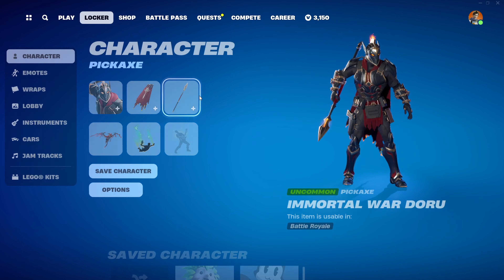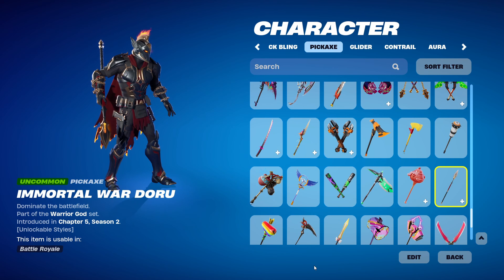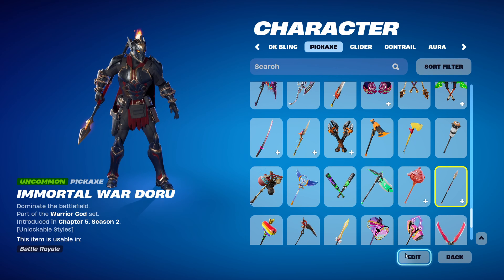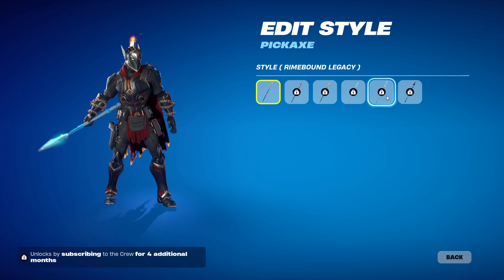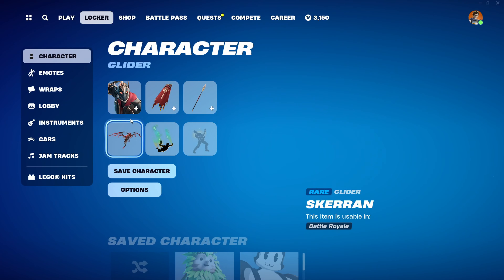Then we have this pickaxe, probably the Ares set, being the Immortal War Daru — sorry if I'm mispronouncing it. You can see it's just a spear with a little flame effect at the top and a gold finish at the top and bottom. It has the War God, Auric, Phase, Rimbound, and Cosmic styles. It's pretty nice as a pickaxe.